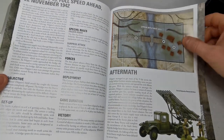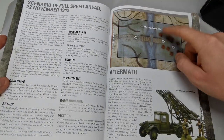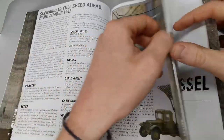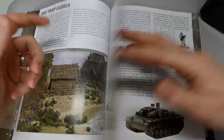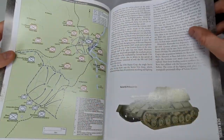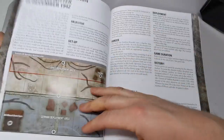Full Speed Ahead has Germans deploying in the middle, pushing back the enemy. Then there's To Kessel — the Germans' last hurrah trying to hold the line and rescue their troops.